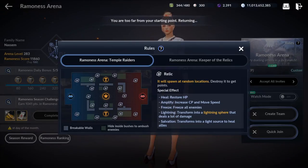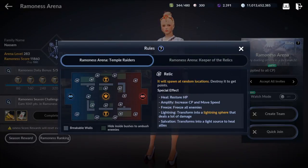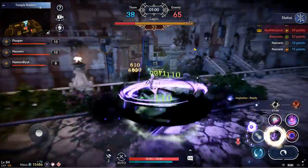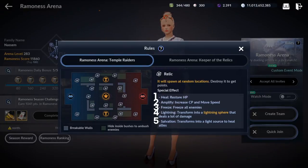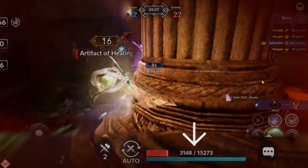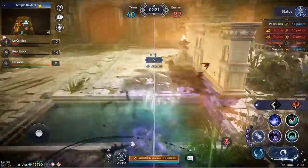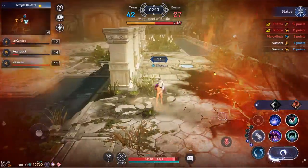However, going for the objectives is much more important in Ramonis. The first type of objective is orbs. When you destroy an orb, you gain 3% of the total battle points and you gain a special effect. There are five different types of orbs. The first orb is the healing orb. This orb heals 15% of your max health. This is the most commonly spawned orb — try to get it even if you are at full health. This way, you can prevent your opponent from healing up and you can earn points as well.